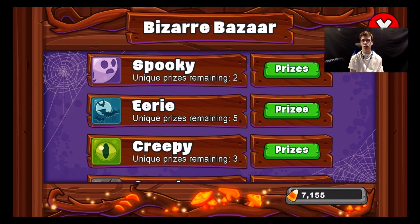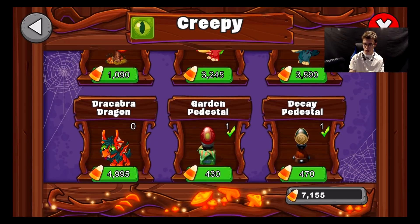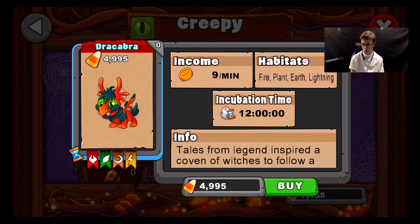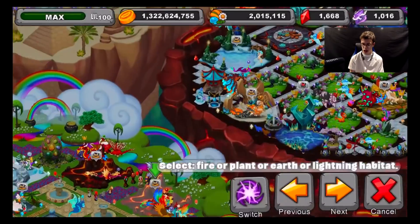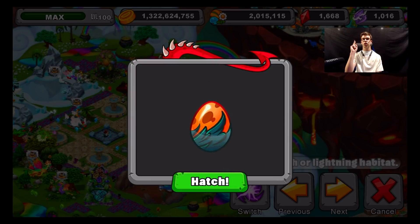First things first, we're going to go into the festival and get our prize — the Break Barrow Dragon. I just meant to say the creepy section, my bad. This Dragon produces 9 gold per minute. It's a fire, plant, earth, and lightning Dragon. It takes 12 hours of incubation, and it's breedable in a co-op breeding cave only. It costs $4,995, and we have $7,000, so we're going to set that down right here in this habitat. I'm going to show you guys its young form, teen form, and adult form.